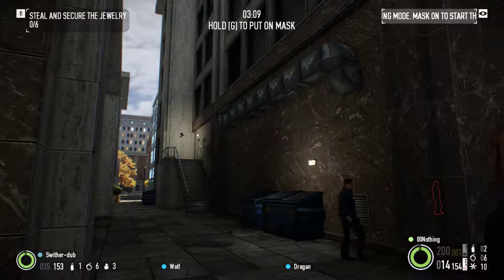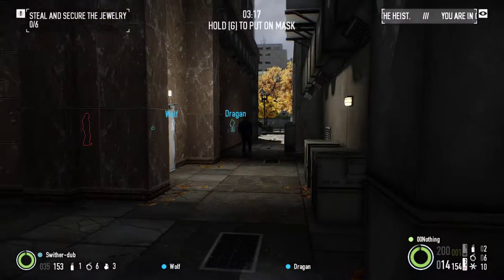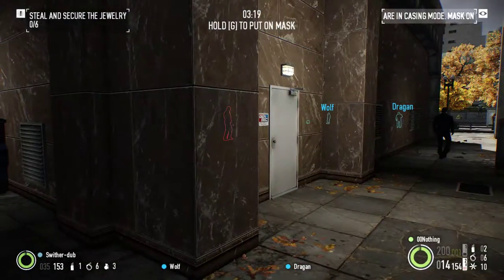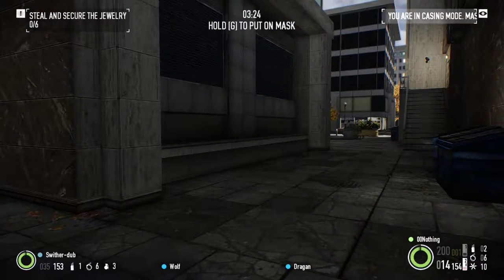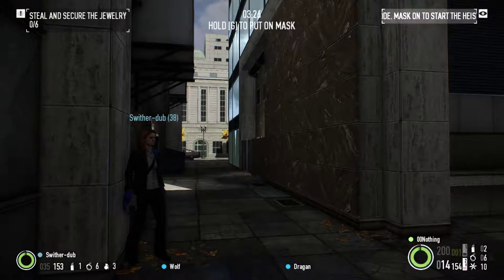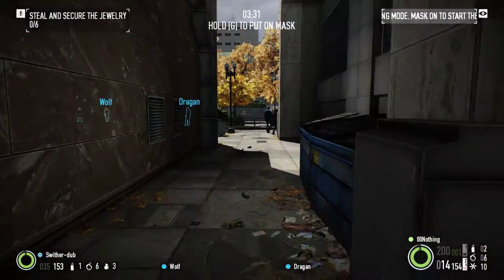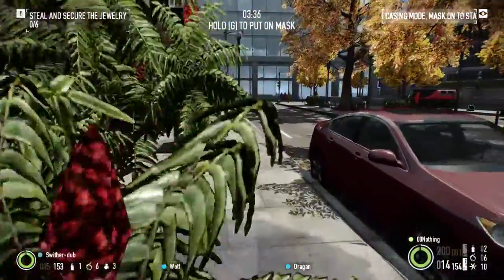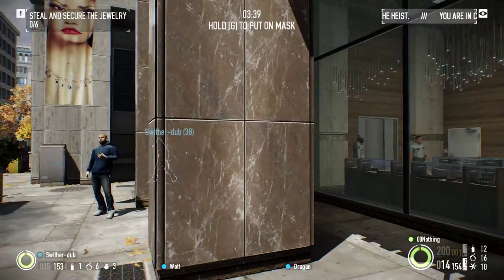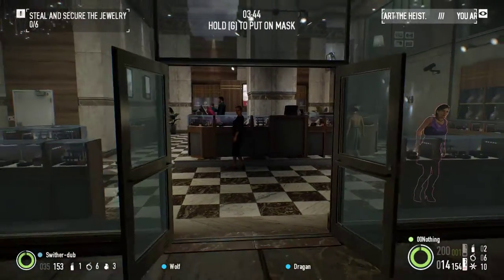Ideally we will get the manager up there who will have the key to the security system. We need to deactivate the security— oh, maybe not on normal. We are on hard, good. Normally we have to deactivate the security system to smash the glass because we're not actually setting off alarms on this one. At one point we'll have everybody in the jewelry store on the floor and hand-tied — ideally the entire map.